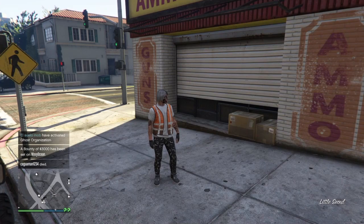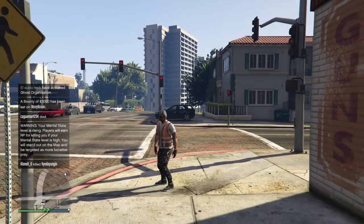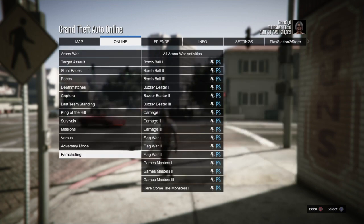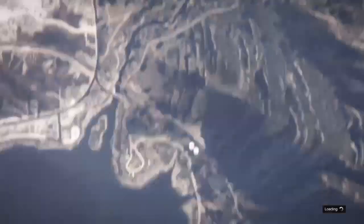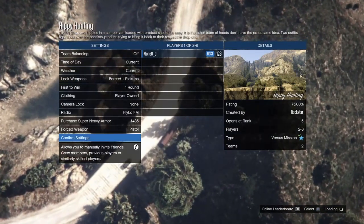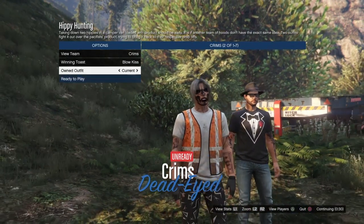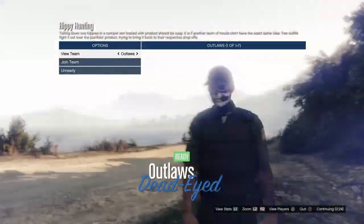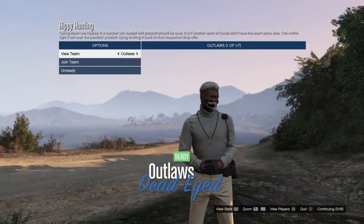Now we're going to be glitching the orange vest onto the outfit. Put on the outfit saved earlier which is the orange trashman outfit. Go to the pause menu, Online, Play Job, Versus, and start up Hippie Hunting — make sure you're the host. Once you're the host, change the clothing to Player Owned, then confirm settings and wait for somebody to join. Once someone joins, start the job, scroll down to Owned Outfit, and scroll once to the right to merge the trashman vest onto the outfit we're making.